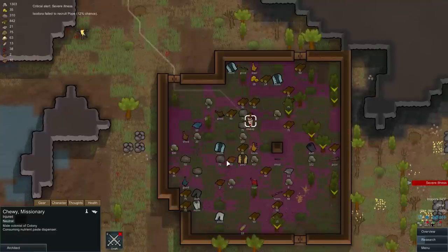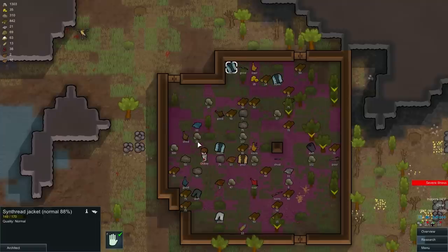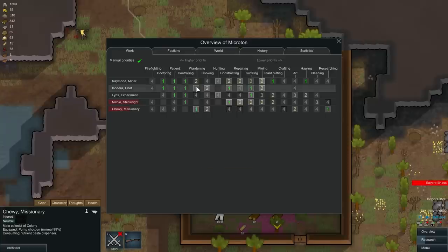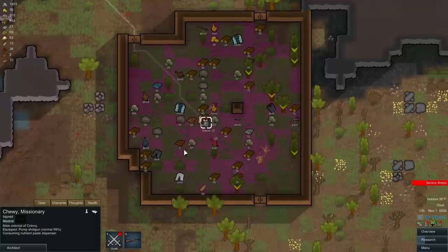Severe illness — Pope is not in good straights. Come wear this normal button-down shirt. 87, 88 — we have this. Do we have a hat? No, but we have a shotgun — come get this shotgun. Let's take a look at Chewy — he's a good cook, 7 versus 10. He can do all these things but he's not very good at them. Congratulations, you are now our researcher. You're pretty good at art, so we'll put that up once we have a place for you to do it. You're a pretty good warden — actually better than Isadora. Doctor-wise you're a 5, Isadora is a 3. Man, Chewy was a good get!